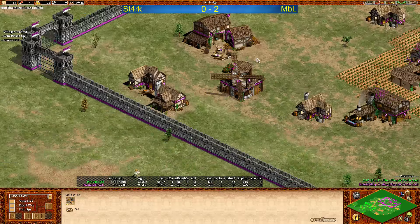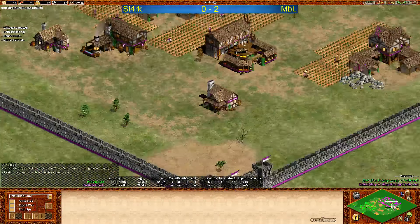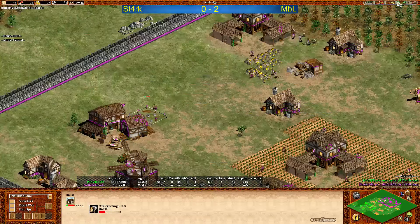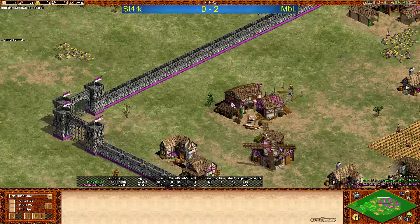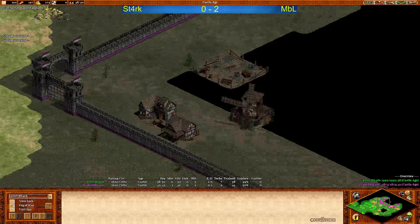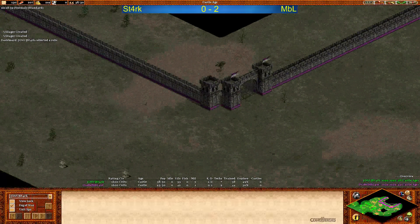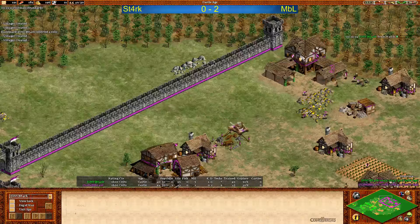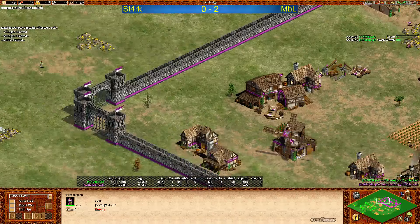Not going for monastery - he doesn't care about the relics apparently. He's just going to defend here. First mangonel on the way for MBL. Stark is going back. I'm not sure what Stark can see here - he can see everything now. He can see the relics, the stone on the right hand side. But he cannot see the main gold - that's bad for him. He doesn't know that MBL got a TC there.